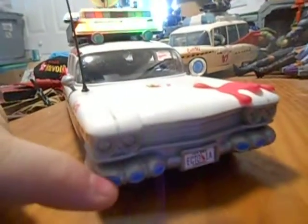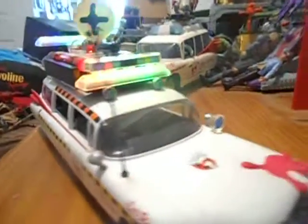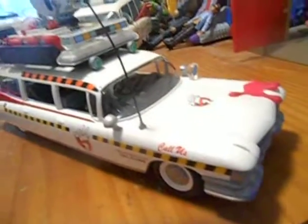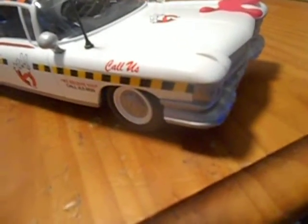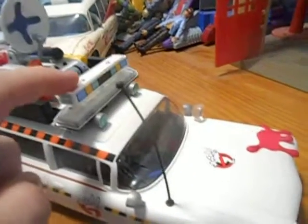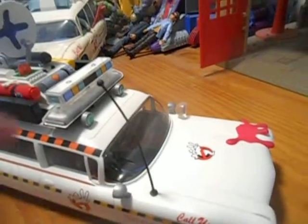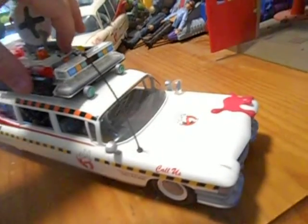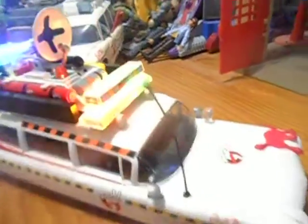Presenting, in all of its glory, the Playmobil Ecto-1a. One little nitpick is the fact that it has three of these on each side instead of only two, but that is my only nitpick of the Ecto-1a. Everything else is fairly spot on. It would have been cool if this light was also a working light, but they gotta do what they gotta do — feast your eyes on this.